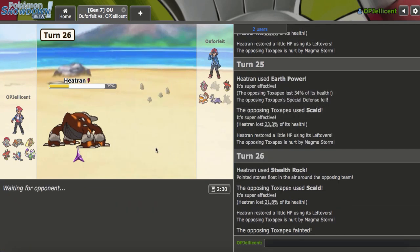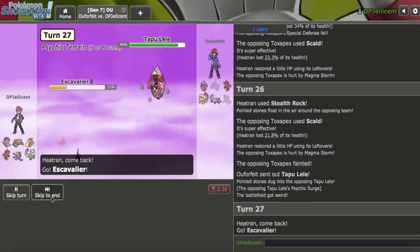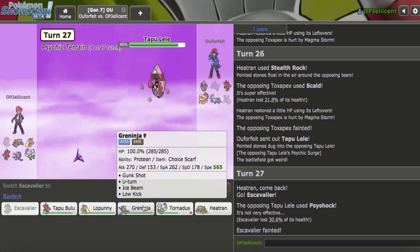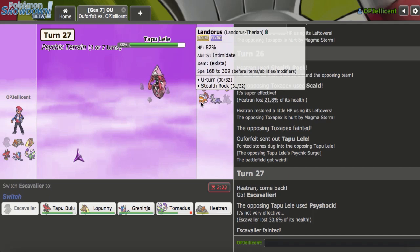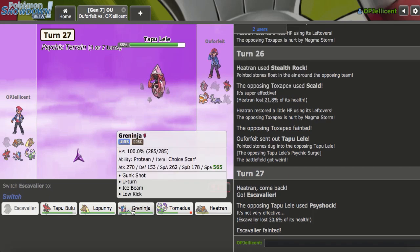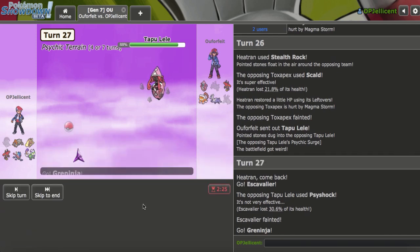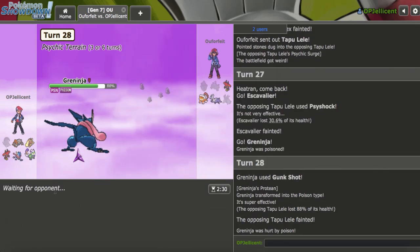That's really nice. I don't know why I clicked Rocks — I probably should have just killed it because I have to Defog anyway, but it's fine. Let's Knock this guy off on the Psyshock and then bring in... there are multiple ways I can win this game. I could lose by missing Gunk Shot right now — is that what I want to do? Yeah, let's go Gunk Shot and really hope that I hit it. Goodbye.